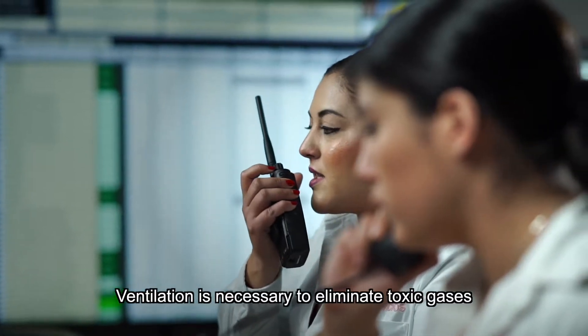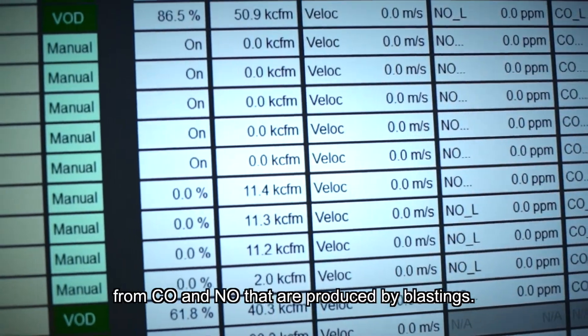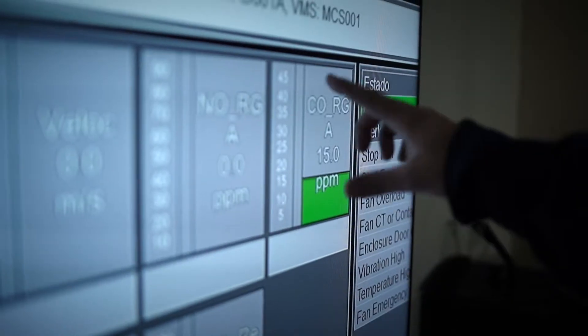La ventilación es necesaria para eliminar los gases tóxicos — CO y NO — que son producidos por voladuras. VentSimControl uses control algorithms to better distribute air in the mine while reducing power consumption cost by the fans. It can also increase production through its flow and gas controls after blasting.